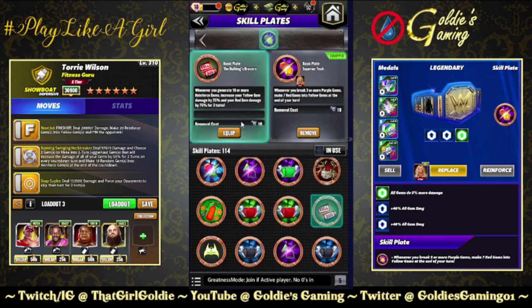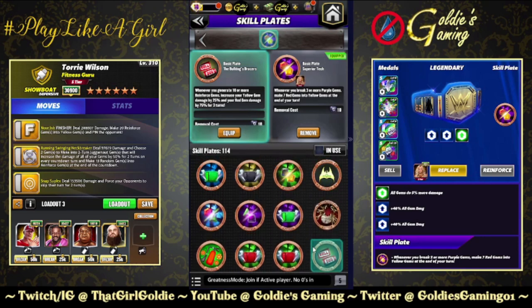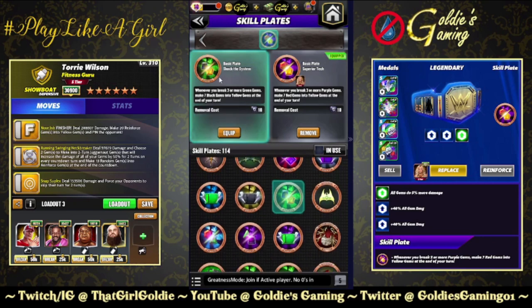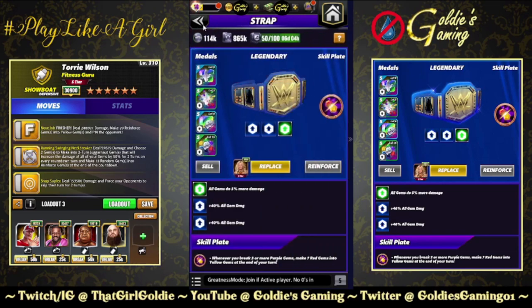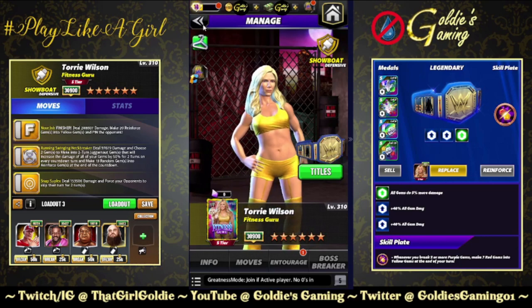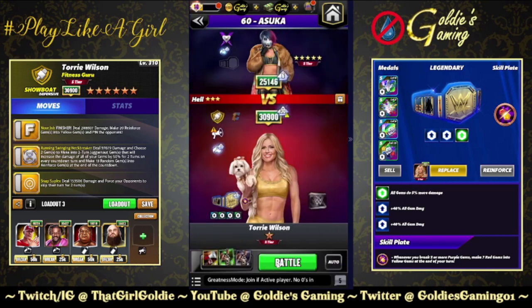That plate is absolutely not necessary here. Another option is the Bulldog Bracers plate: whenever you generate 10 or more reinforced gems, increase your yellow gem damage by 25 and your red gem damage by 75 for three turns. If those values were swapped — 75 yellow — I'd be much more inclined to use it on this build. As it stands I'll take the Superior Tech. You could even do a Shock the System, anything that breaks a color and throws more yellow gems on the board for more damage. The Bulldog plate is not a massive game changer, but this is my favorite build — which means I'm gonna brick this.